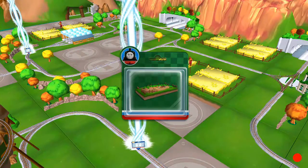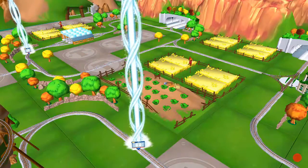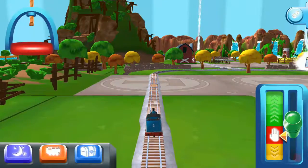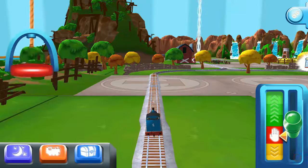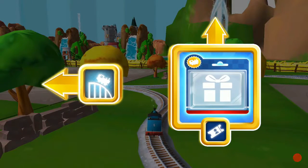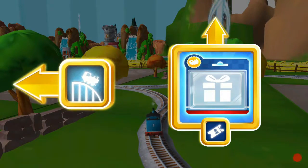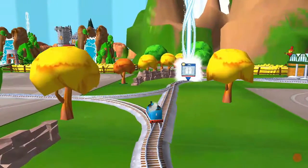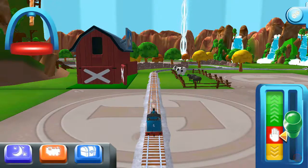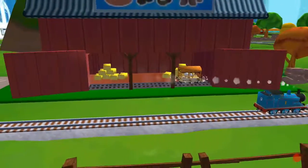Just slice across it or tap it to open. A new wagon — your engine would love to pull that.